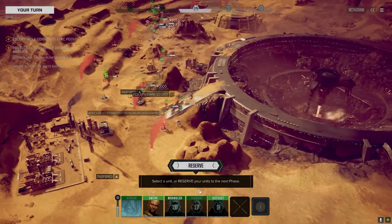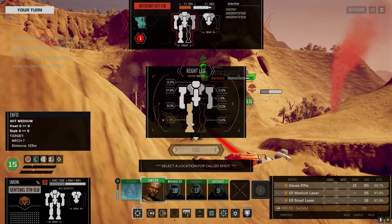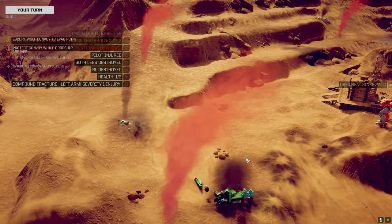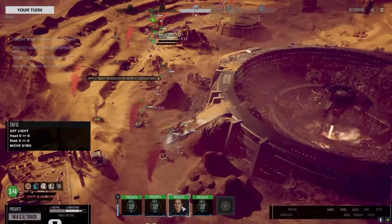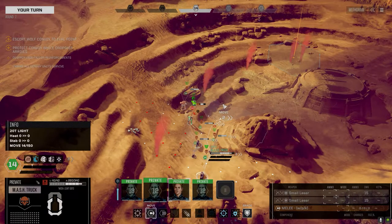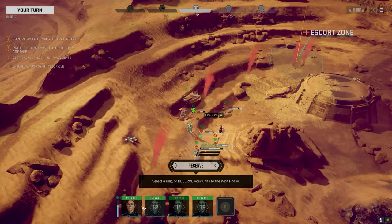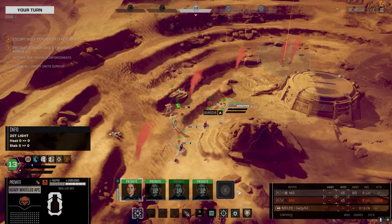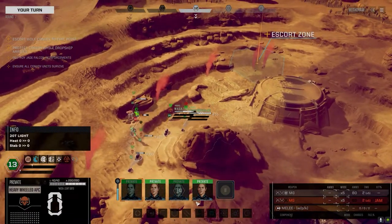Both legs destroyed - hostile eliminated. Maybe things are looking up. Let's just get up here, move and brace. We've got to get our other guys up here before we go out, so if this guy decides to move forward and try to kick us, at least we're braced. It's Jade Falcon - you know they can do just about anything. Especially those Jade Falcon freeborns - those guys are crazy.